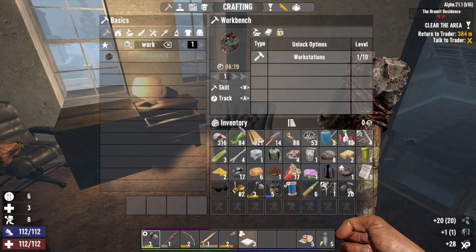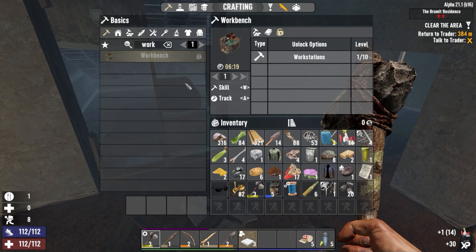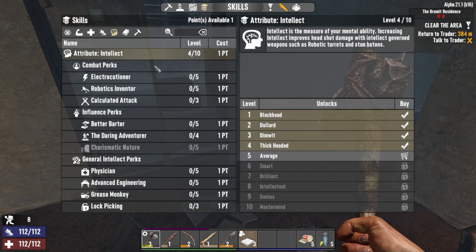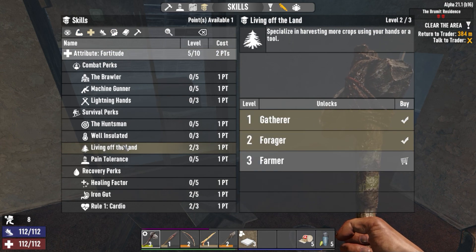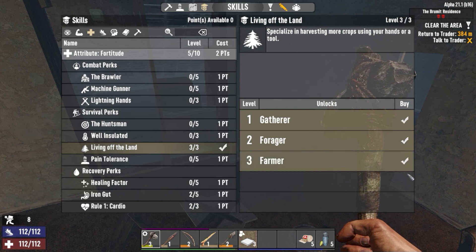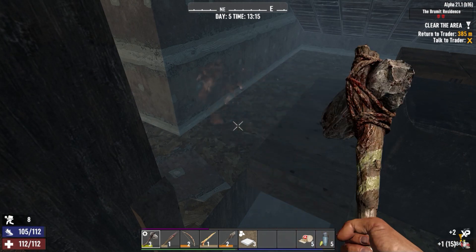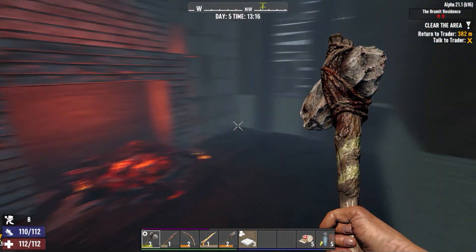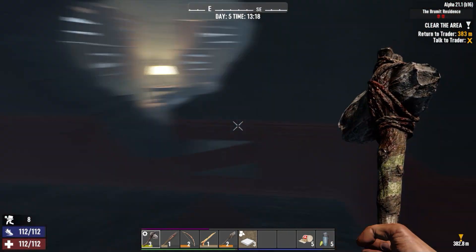More stuff to sell. Let's take a look at my skills — I got a skill! Living off the land — boop! I almost forgot about that. Now I can start making my plots of farms and make food and be food self-sufficient — is that the word?